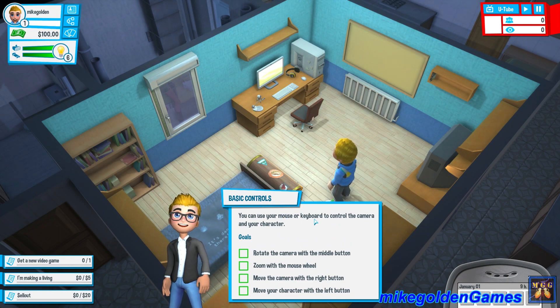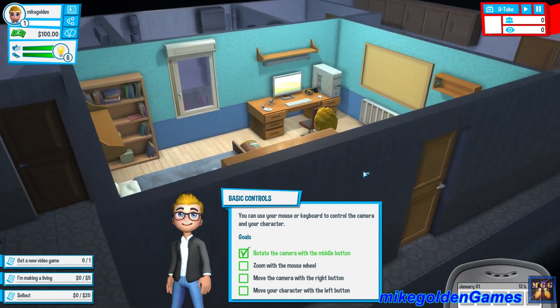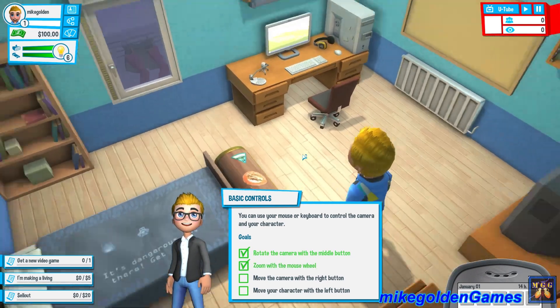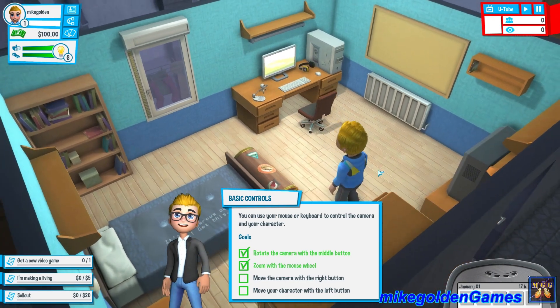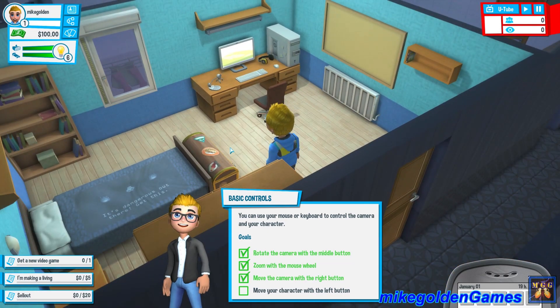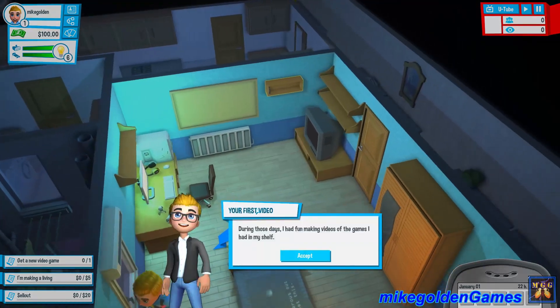You can use your mouse or keyboard to control the camera and your character. Rotate the camera with the middle button, zoom in with the mouse wheel. I watched some YouTubers play this game back when it first came out. Move the camera with the right mouse button, move your character with the left button. So yeah, you just click and move — pretty typical. This kind of looks like The Sims a bit, which is really cool.